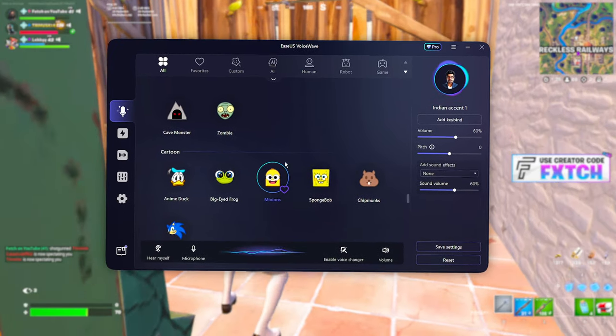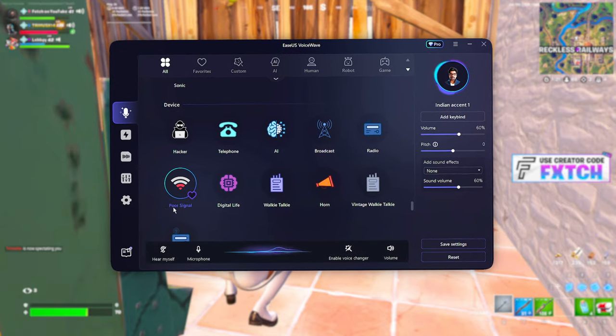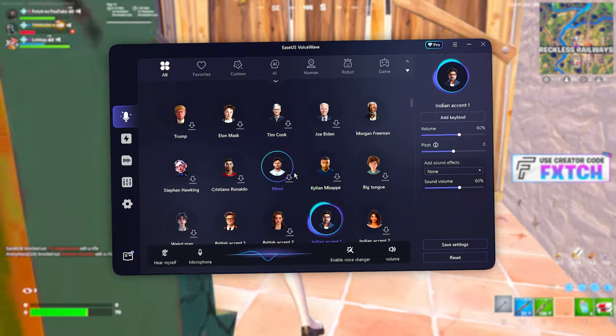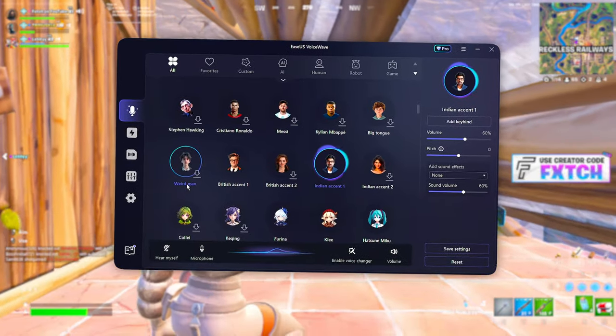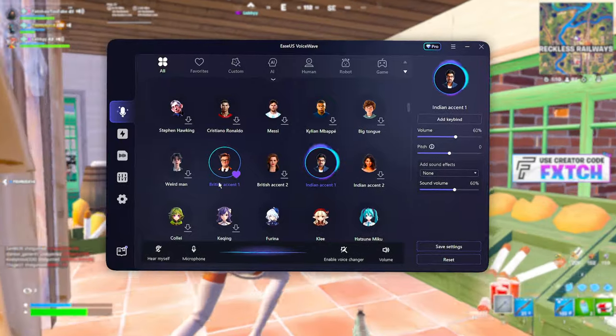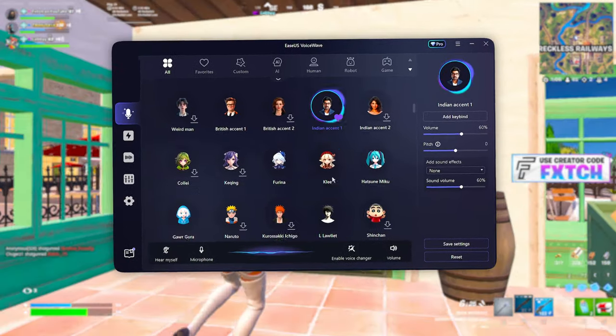They have these default ones which are like categories — like cartoon, device, some really interesting ones like poor signal. We'll definitely try that one out. And they also have all these AI ones so that you can be Cristiano Ronaldo. They literally have accents — I could sound more British, I don't even know if I sound that British, but I could sound more British.